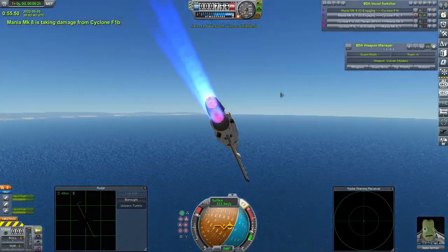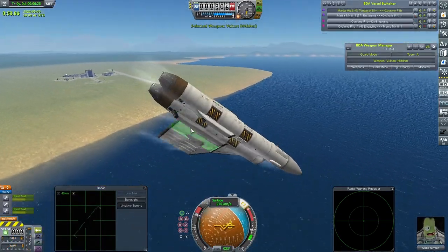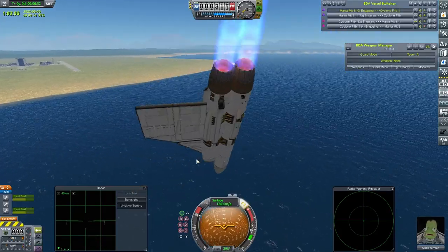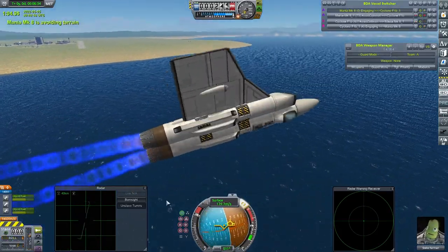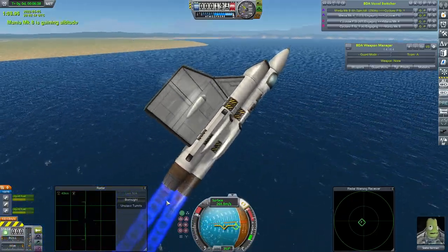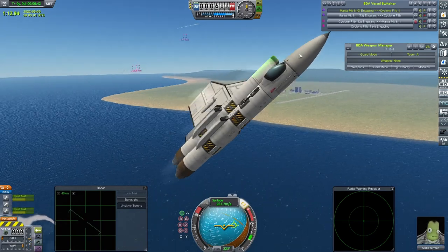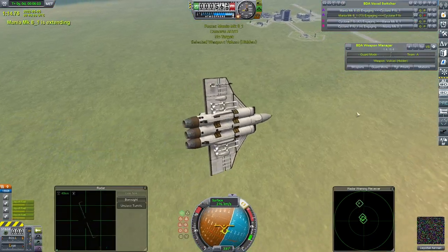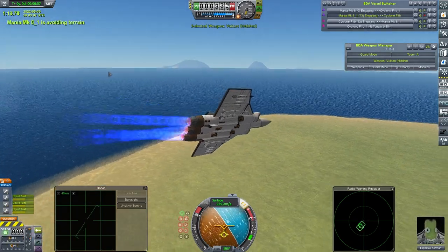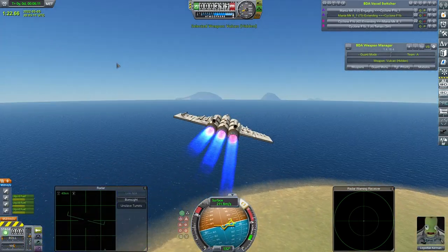Hello everybody, Smith here. Welcome back to some more BD Armoury and welcome to our little spring challenge, where I challenged you, my subscribers, to come up with a fighter that used absolutely no control surfaces whatsoever. In the background you can see a fight between the latest iteration of my Mania — my own attempt at a no-control-surfaces craft — and my Cyclone. For the first time the Mania actually legitimately won, like actually out-dogfighted the Cyclone. A little bit of progress there, but I wanted to know if you could do any better.